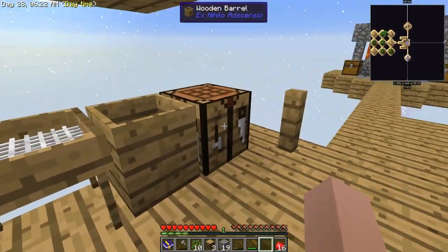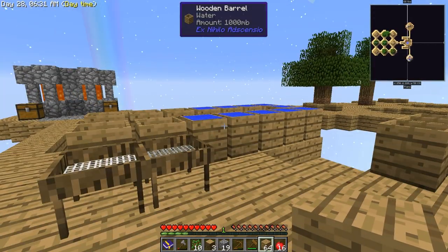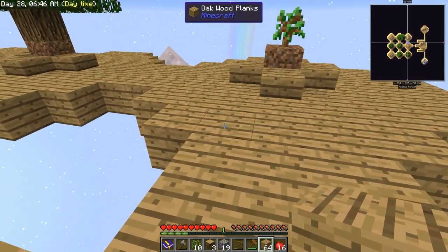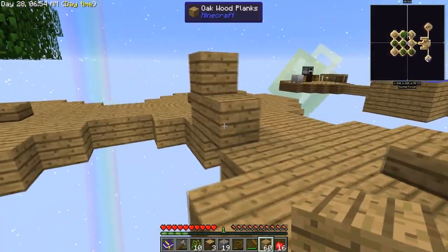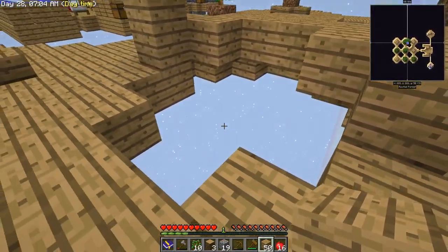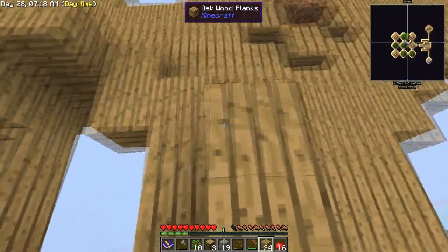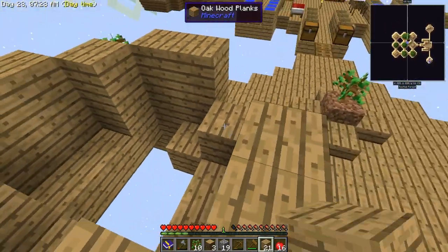Let's talk about a mob farm. I'm thinking second level, up above us, same shape as what we've got here - go all the way around and trace the outside. We never use this outer space, so instead of fencing it off, we'll use it. We'll go all the way up, but we'll need a different block soon because this oak is just becoming ugly.